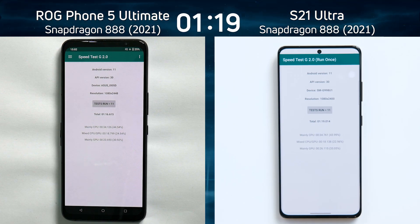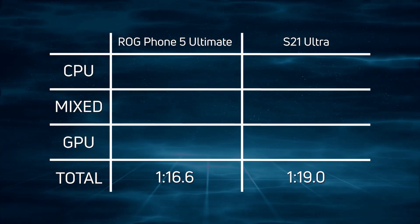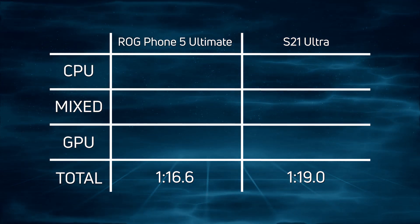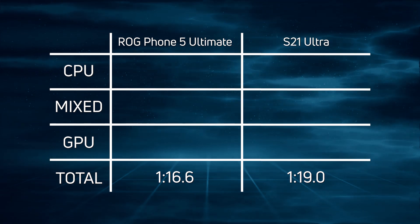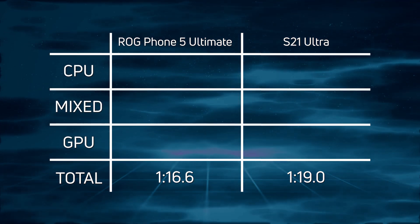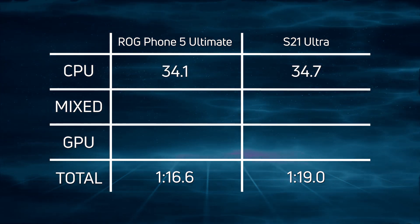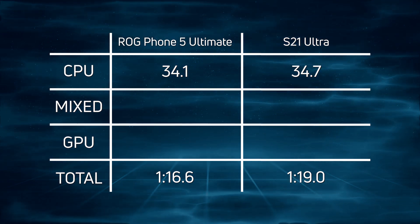Let's break down the scores and see exactly what happened. The Asus ROG Phone 5 Ultimate beat the S21 Ultra: one minute 16.6 versus one minute 19 — a difference of 2.4 seconds. Where were those 2.4 seconds lost? For CPU: 34.1 versus 34.7, a difference of 0.6 seconds.